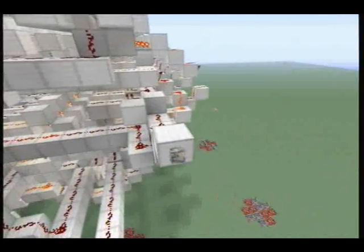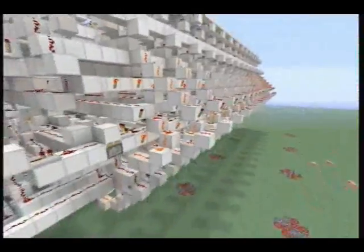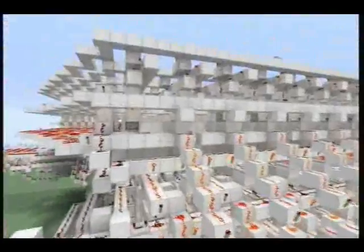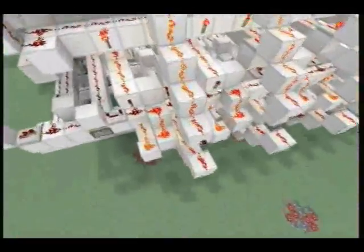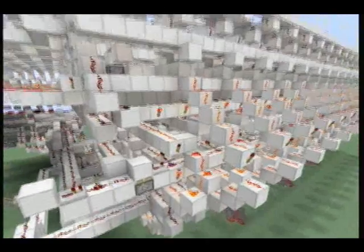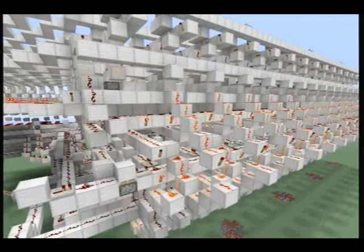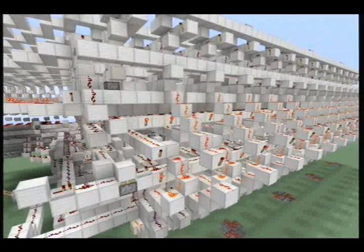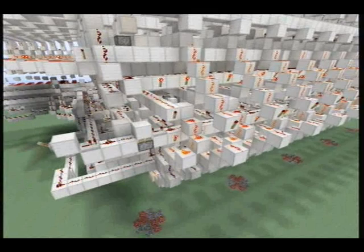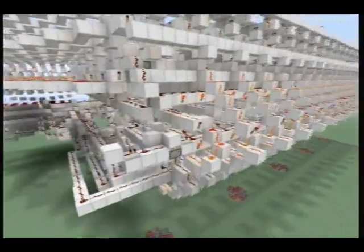Then our 17th one is over here, and that is our ALU's input register. How this works — it's a single register, which is different. And the reason that is is because we have two reading buses. Reading bus A writes exclusively to the Y input, and reading bus B writes exclusively to the X input. That has a couple small disadvantages, but the advantages by far outweigh that. Because reading is twice as fast as it would be in my old CPU, where I had two separate input registers and a single reading bus.